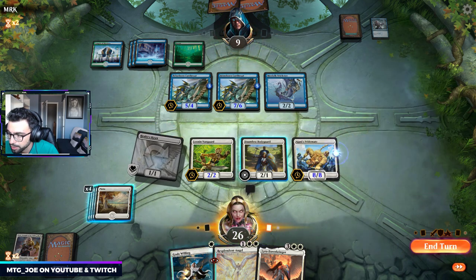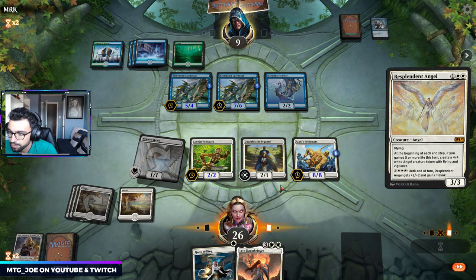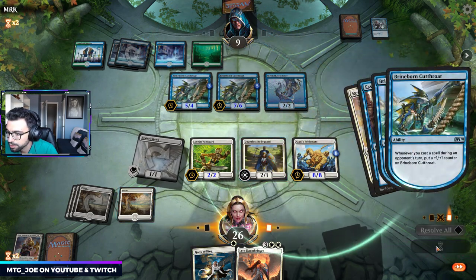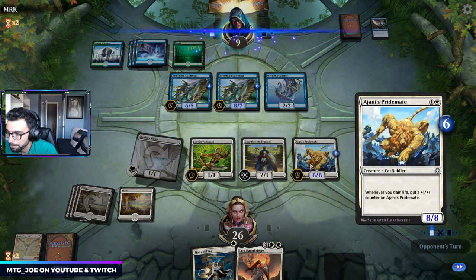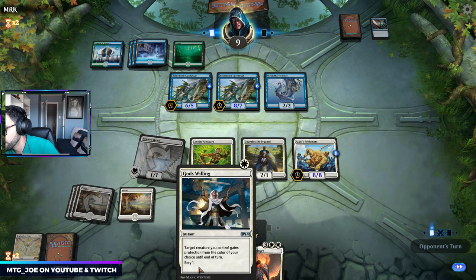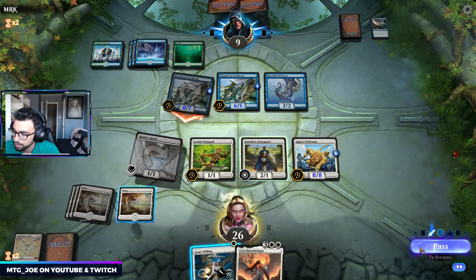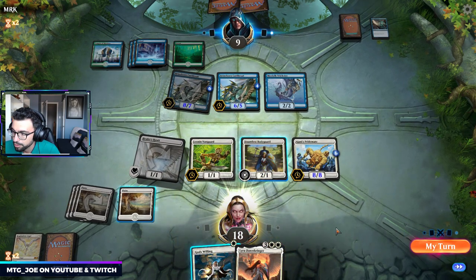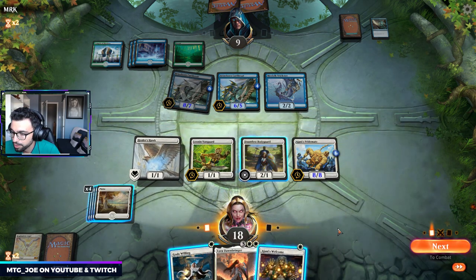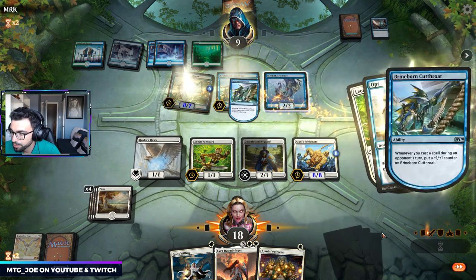We'll just set it up — we can present lethal next turn potentially. We can go to the beginning of combat next turn, put a counter, make this 9 power, try to God's Willing it — if it goes through, pro blue. No blockers. So we have Ajani's Welcome. They opt to make it bigger, try to find something.